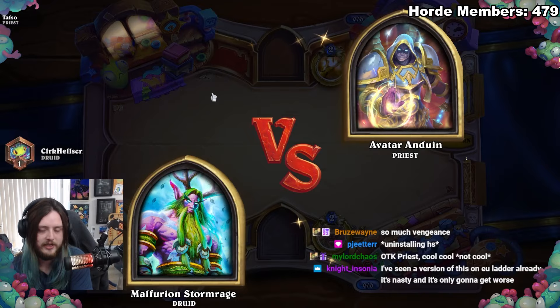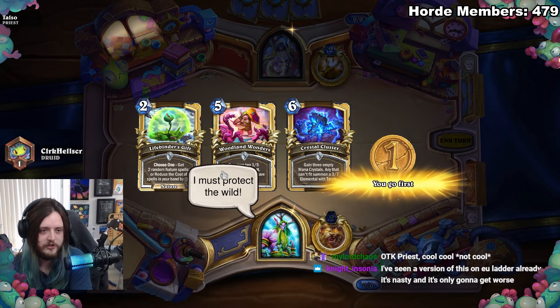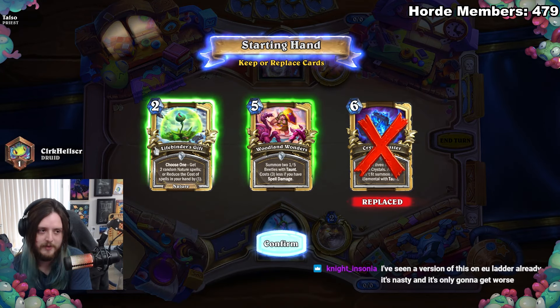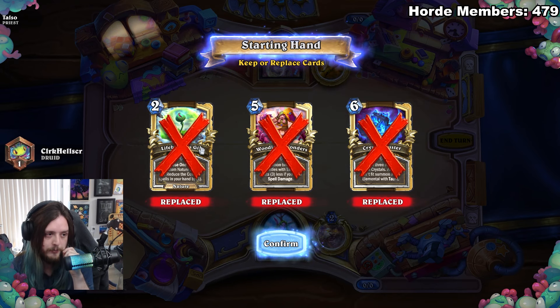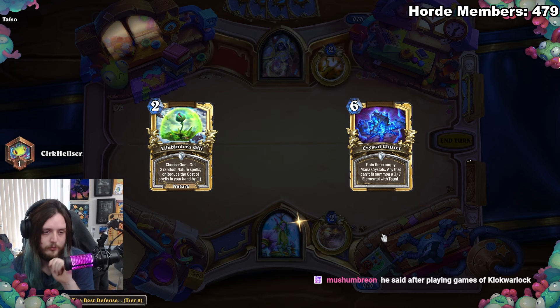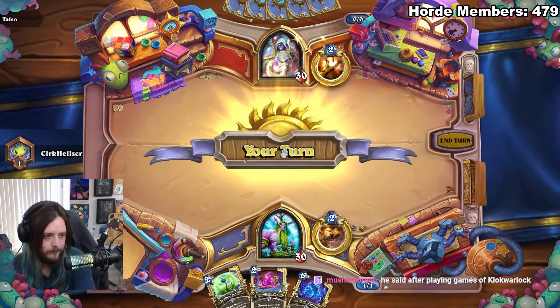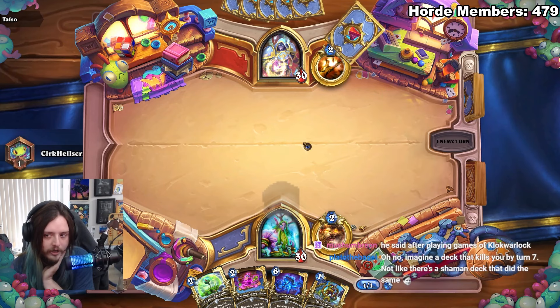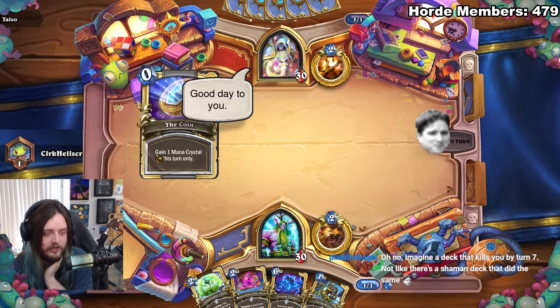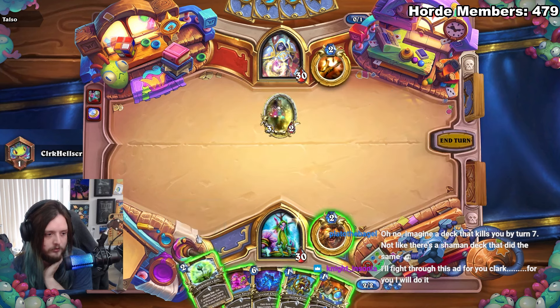Alright, here we go with gameplay. I predicted there were gonna be so many Priest players — and I literally called it. Going for maximum ramp. Let's discover a card — okay, discover a card. This is gonna be a weird deck, a really weird deck — it's a Calligrapho combo. We got the cauliflower combos, this is looking really good.